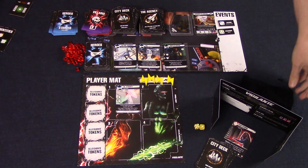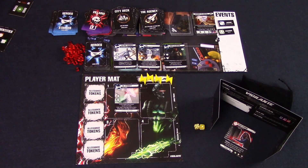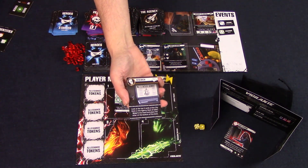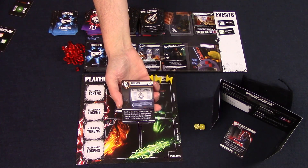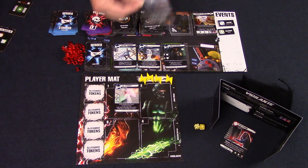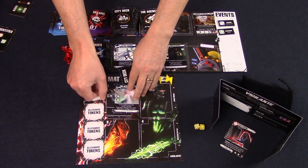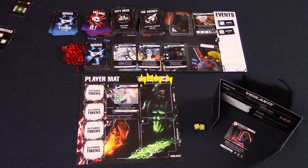Each player will continue to take turns until all players have used their four actions. On a player's turn, they can do a few free actions, then they do one main action by spending one of their action tokens. The free actions are playing one-time use cards from your hand — these have a little trash can symbol on them. You can also attach equipment from your hand to one of your heroes. Each hero can only have one piece of equipment attached, and you cannot remove or move equipment during this free action phase — you'd have to take one of the inventory main actions.